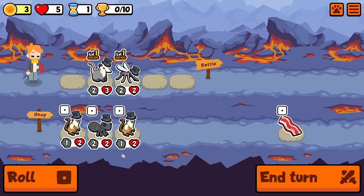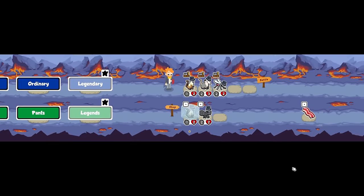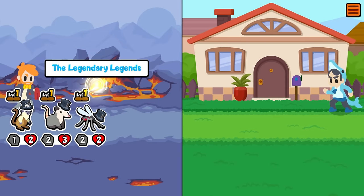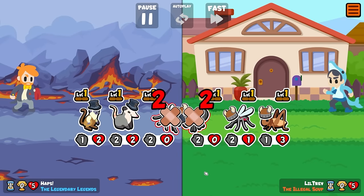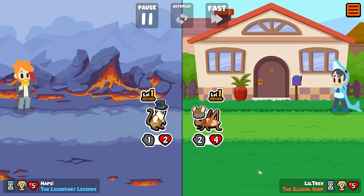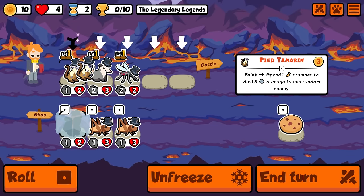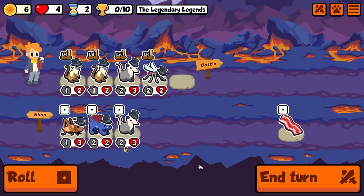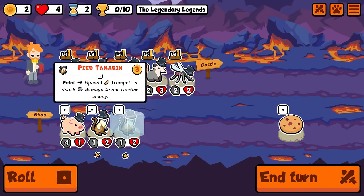Hey guys it's Haps and in today's video we're going to jump right back into the weekly pack where I'm actually going to put into practice a pretty old strategy — arguably the most simple — and that is just to pile as many stats as I can into tier 1 pets. This week the early game combo I enjoy is the groundhog and the pie tamarind, and in this run they carry us all the way to the end.